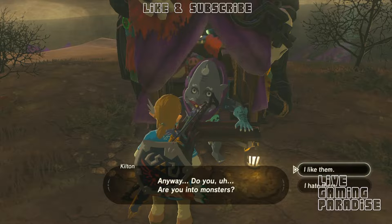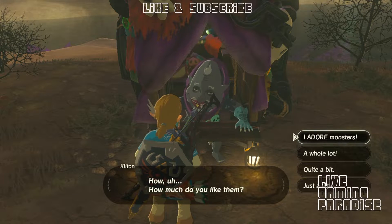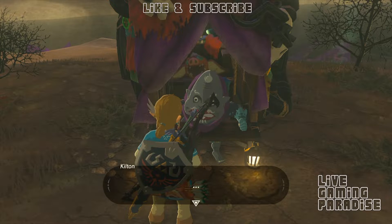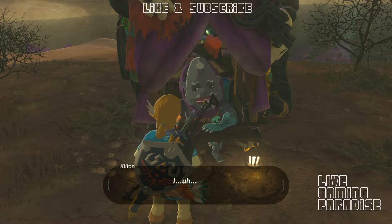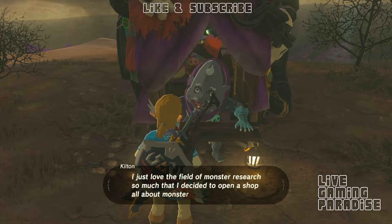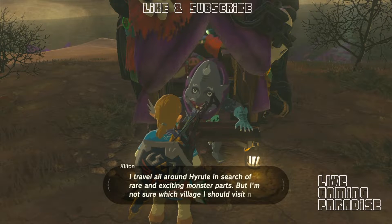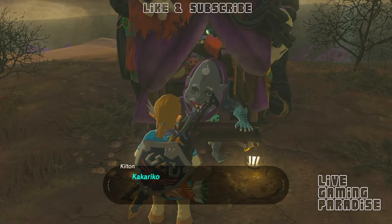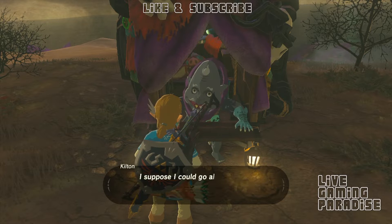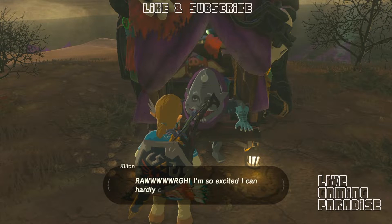Really funny character. We're going to need to find where his shop will be — he only appears at night, not throughout the day. He says he loves monsters. Once he opens the shop, we'll be able to exchange our monster parts for mon instead of rupees, and with that mon we can buy many different things.